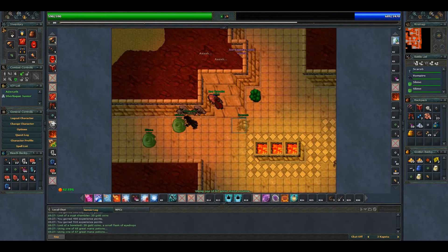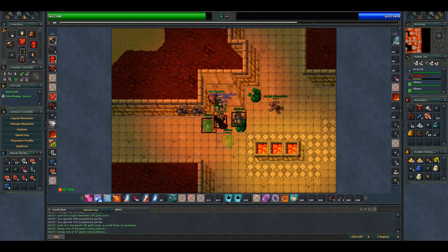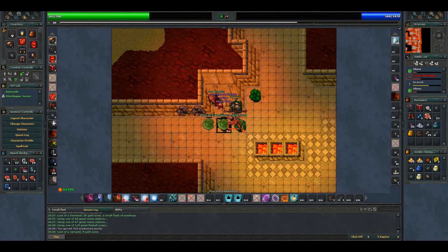Going down here — vampire, two slimes, and a shambler. There's a great fireball. You have to keep healing because the damage is pretty high.